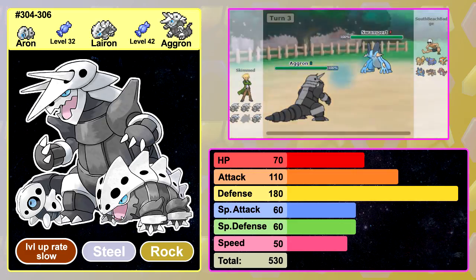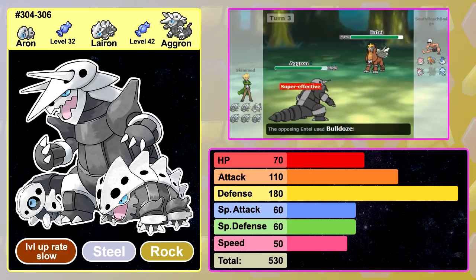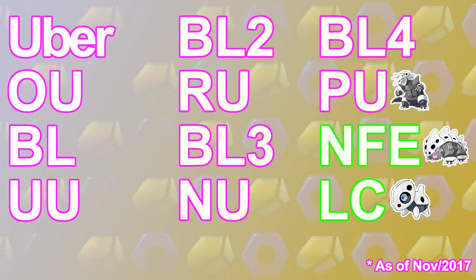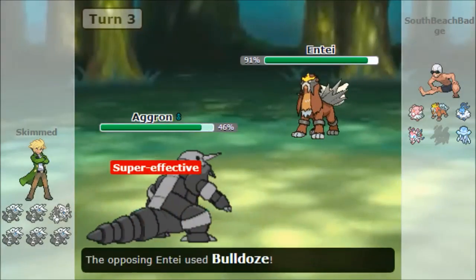But it's just so slow that it won't last long against any special attacker with a super effective move. While Aggron is certainly usable in the main games, it's just too exploitable in competitive play to the point where no one really wants to use it. It's no surprise then that Aggron is currently in PU, the lowest Smogon tier there is. Aggron's HP and special defence frankly aren't good enough for a tanky Pokemon.